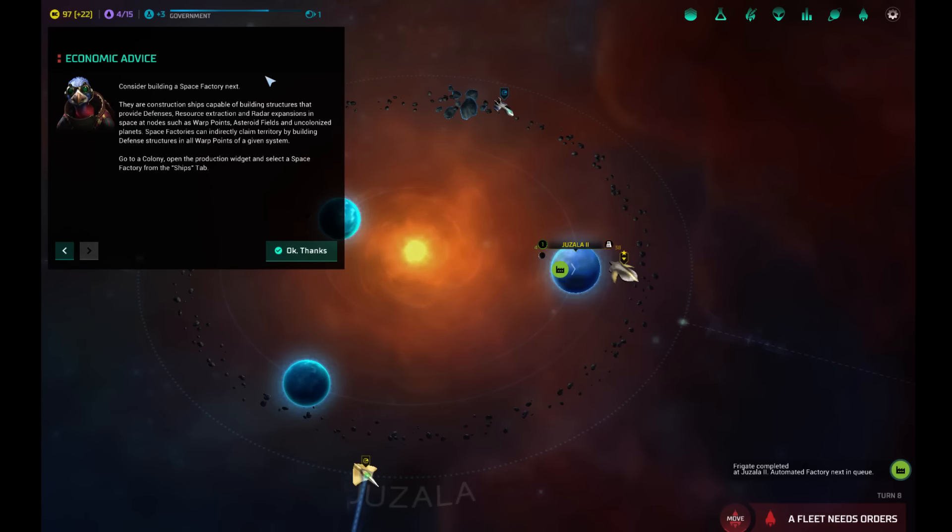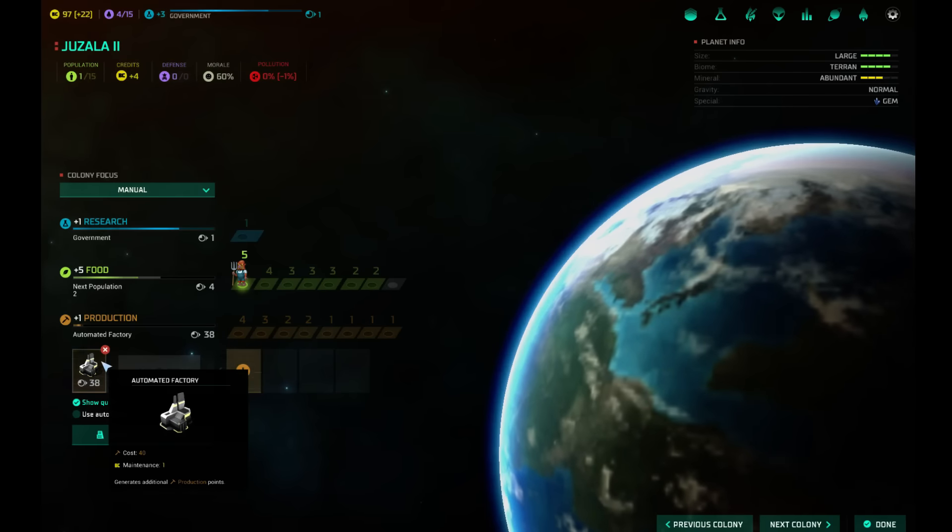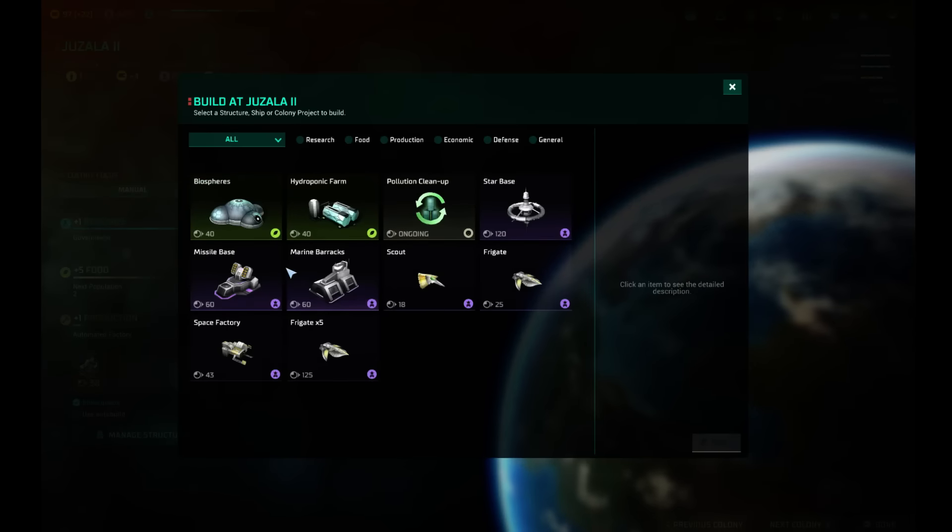Consider building a space factory next — there are construction ships capable of building structures that provide defenses. I could have built a space factory here with radar expansions and radar defenses at nodes such as warp points. Interesting. Frigate, you will go there and kill people. I still want the automated factory, but I will do one of these.